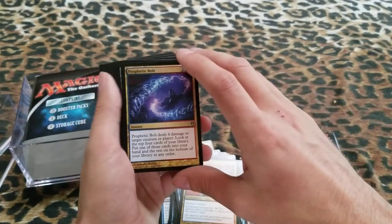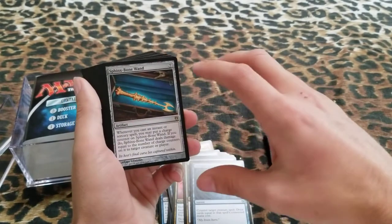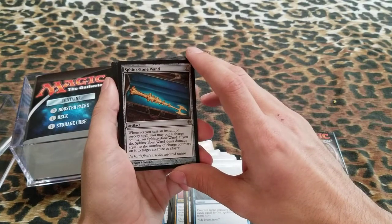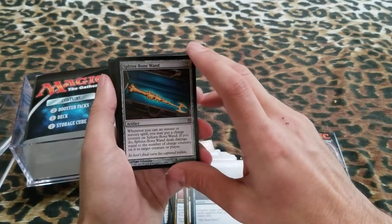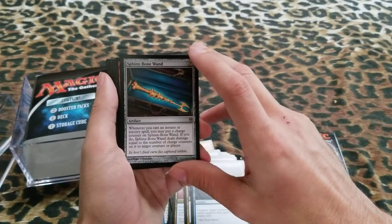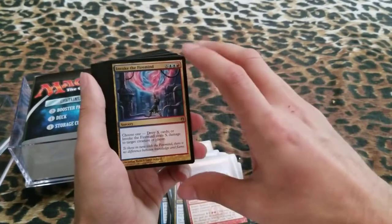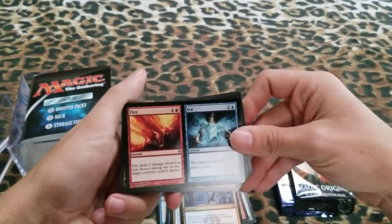Prophetic Bolt. Overwhelming Intellect. Sphinx Bone Wand — whenever you cast an Instant or Sorcery spell, you may put a Charge Counter on Sphinx Bone Wand; if you do, Sphinx Bone Wand deals damage equal to the number of Charge Counters on it to target creature or player. Street Spasm. Invoke the Fire Mind — we got Fire and Ice.